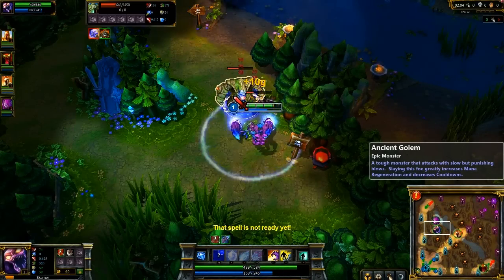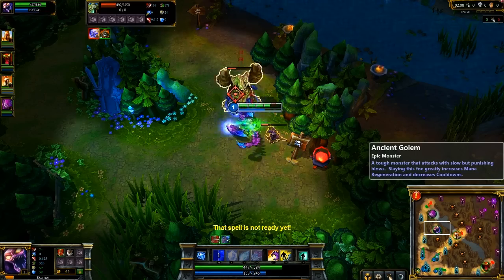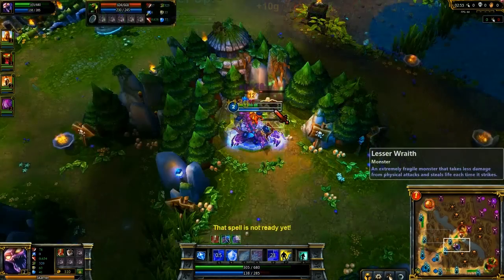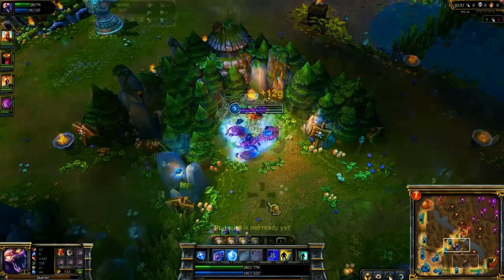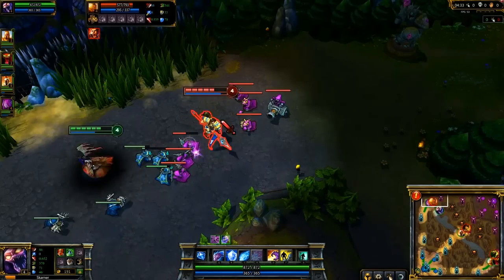I play Skarner as a jungler. Have a teammate pull the Ancient Golem and take it down with Crystal Slash and Smite. Clear the rest of the jungle, taking Crystal Exoskeleton at level 2, another point in Crystal Slash at level 3, and Fracture at level 4. After your initial jungle pattern, grab Boots of Speed and a Sight Ward and then look for a gank.